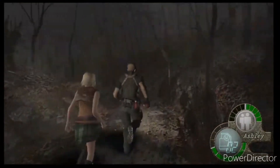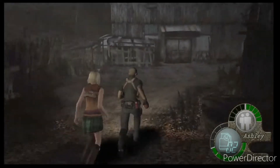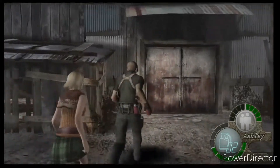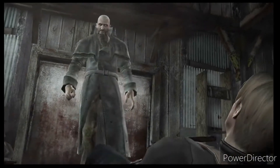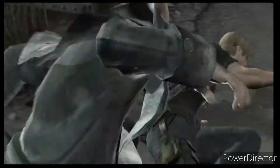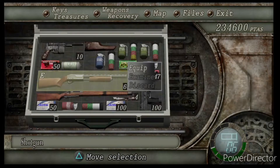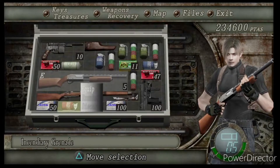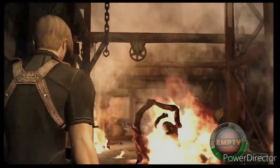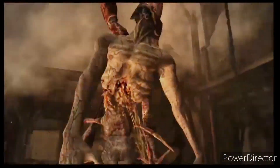Ladies and gentlemen, the first challenging boss fight on professional — and this can be a pain to deal with. To beat the first phase, you need about two incendiary grenades. Throw one, wait, then throw the second one and wait. That completes his first form. He has basically two forms, and with two incendiary grenades his first form is done.